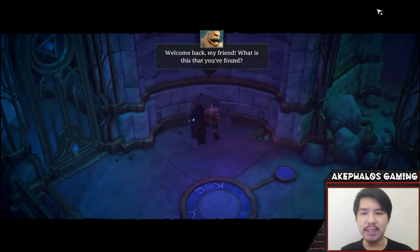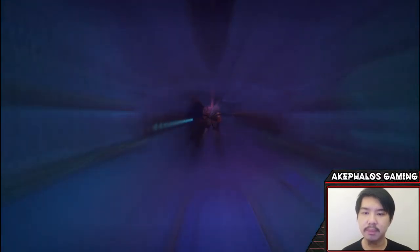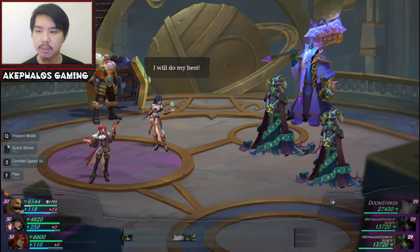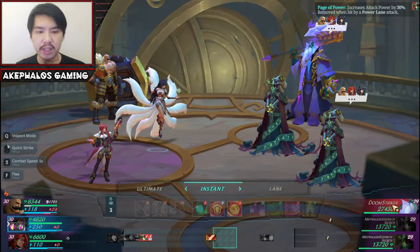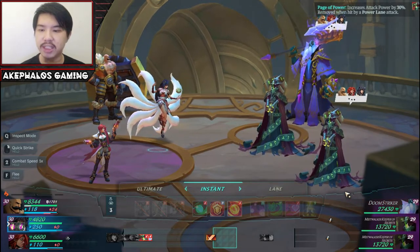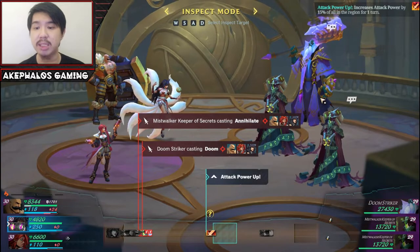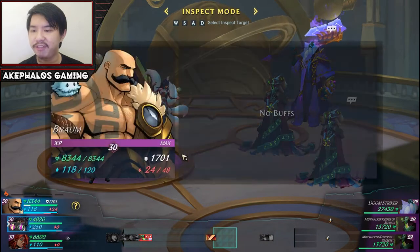Welcome back, my friend — what is this that you've found? As Braum praises the poro, mist suddenly pours from the hole and swirls around Braum, slowly taking the form of three vaguely humanoid shapes. Looks like we might have a battle on our hands. Indeed it is a battle and looks like a fairly tough one — a Doom Striker and two Mist Walker Keepers of Secrets. Let me just quickly see what they're doing, because it looks like they're targeting multi-abilities. We have encountered these enemies before so I think I know what they're going to do — they are targeting group abilities. I think we might need to use Braum's defend for this one.